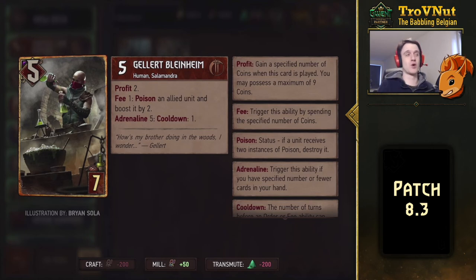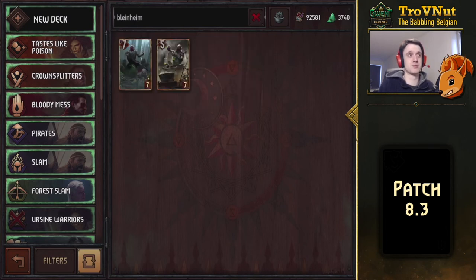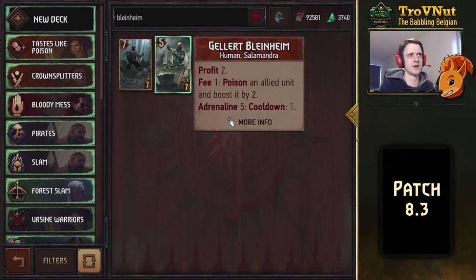This card is broken without a cooldown — I said that during the card reviews. People are making infinite loops with this right now: you poison a unit, gain coins from his brother who now gets coins whenever a unit is poisoned, and technically you gain a coin every time you poison a unit. If you find a way to keep poisoning units, you gain coins infinitely and can poison and boost units infinitely. These two boys are an infinite loop. They will fix this — that cooldown needs to be there, otherwise this card is broken, and it just turned out to be broken.